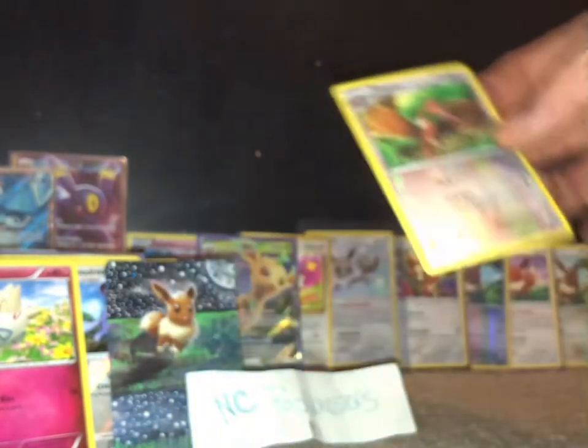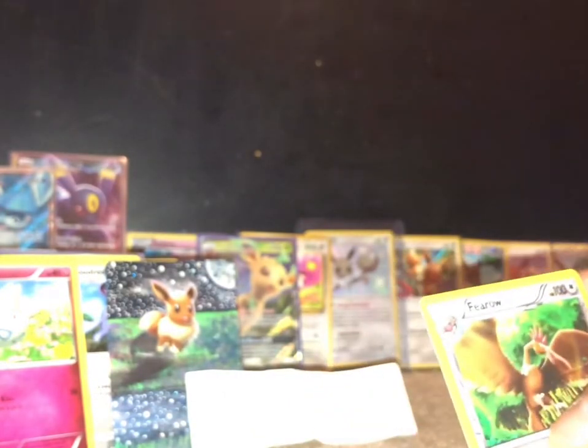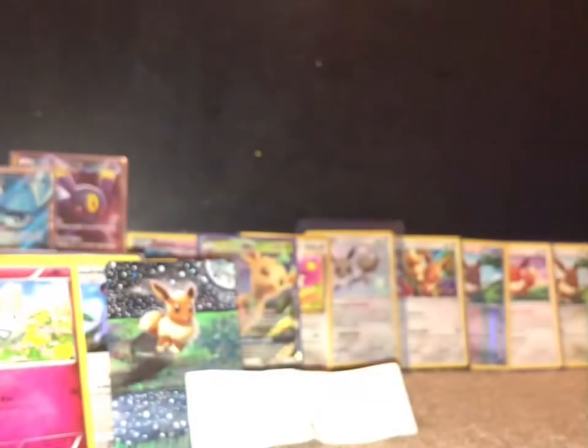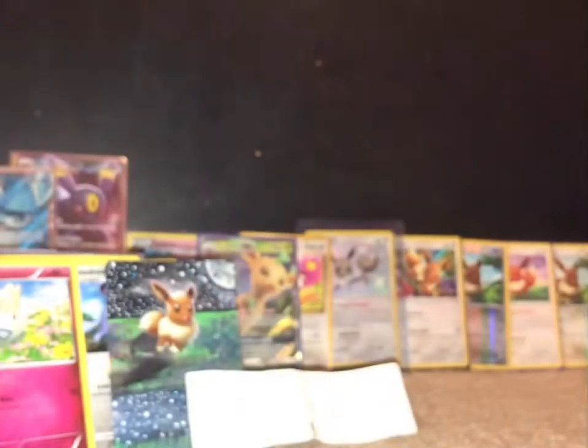I'm very confused — was there not a rare in there? Somehow I messed up the card trick and the Carbink was on top. Pretty cool reverse holo for sure. I actually think Carbink should be a rare most of the time, especially when it's looking that badass — but always cool to get an uncommon.